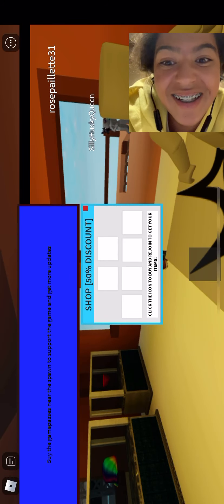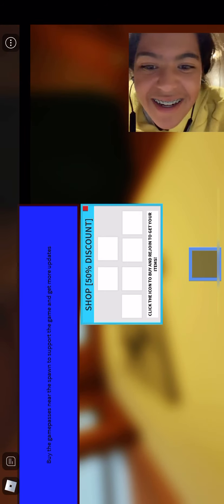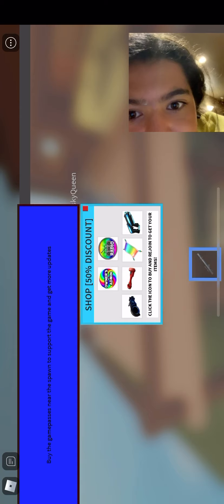Guys, how do we get this thing off my screen? Why is it not going away? That's so weird. Will it ever go away? Okay, let's see if we can get it off by clicking this little red square. Oh, it's gone! Okay, looks like we have a gun.